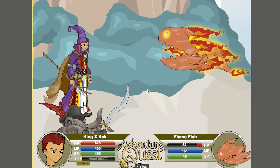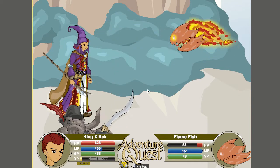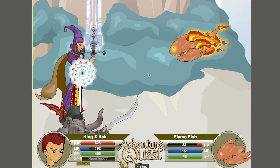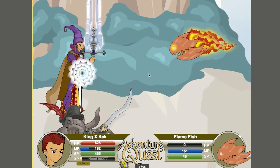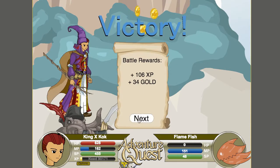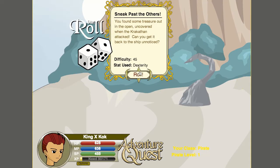Did you know that 'fishes' is actually a real word? If there are lots of different types of species of fish you can say 'fishes,' like 'the fishes at the fishery' - meaning there are many different types. So you can actually use 'fishes' sometimes. English grammar lesson today!